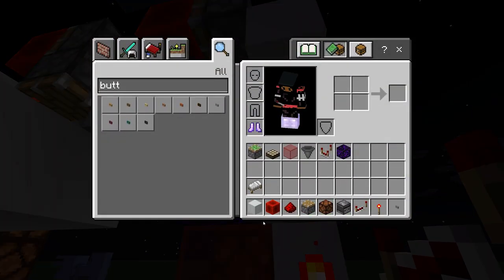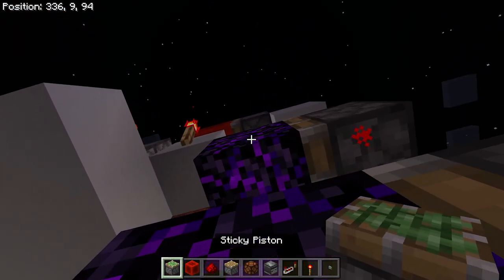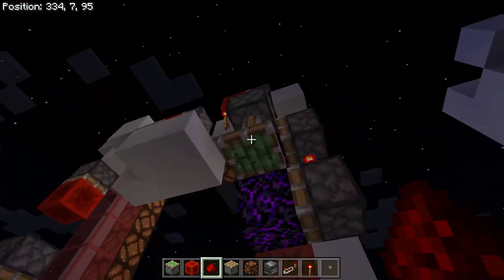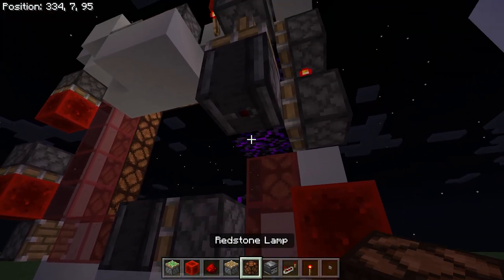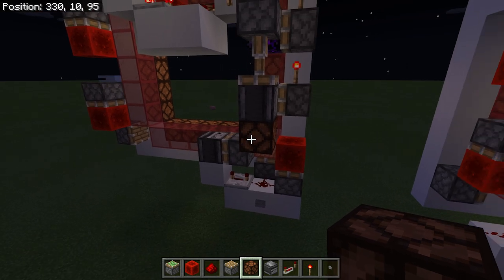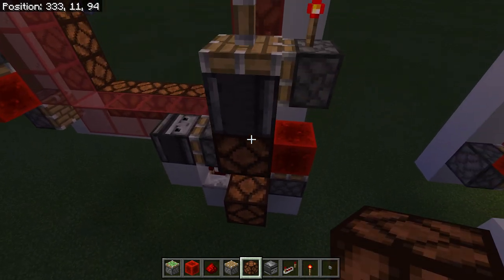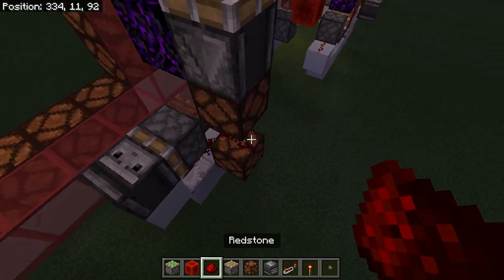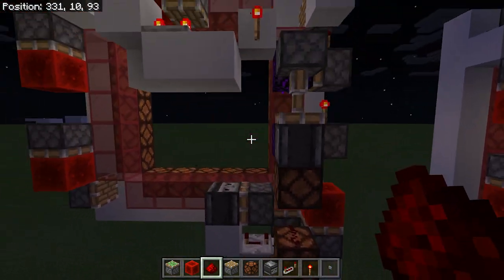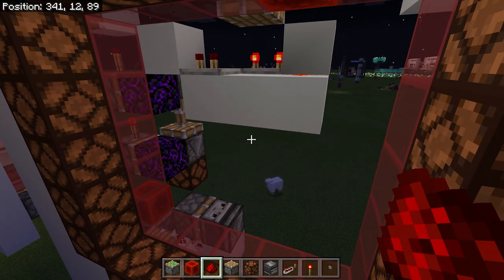Coming over here, grab a sticky piston and place one facing downwards right next to the obsidian. Redstone dust here, observer down here. I prefer a redstone lamp for this part — crouch place and you should be able to put a redstone lamp on top, then redstone dust on top of it. When this gets power it'll power on the lamp, sending the signal over here.